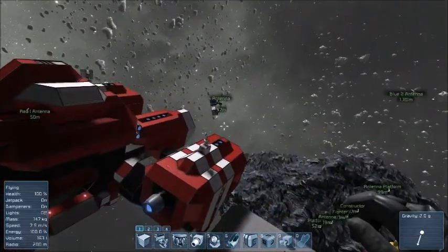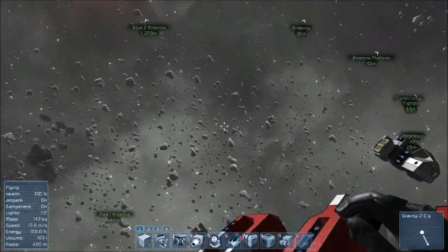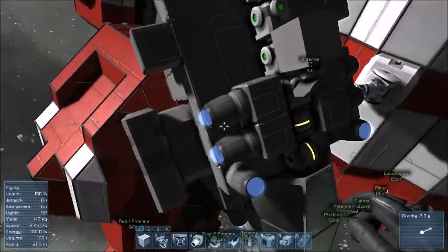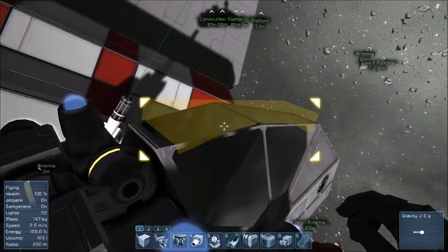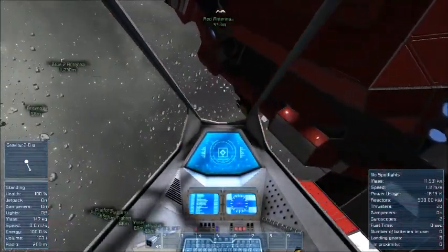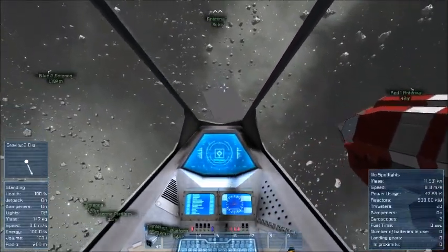They also added a new block today: the Reloadable Missile Launcher. I'm not exactly sure how it really means to work, but it works on its reload system with your conveyors. It actually has a cooldown on its missile launch time, unlike the other missile launcher.